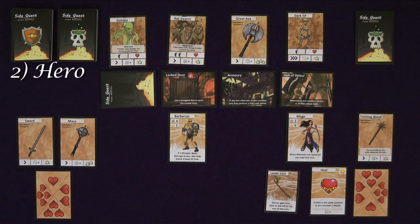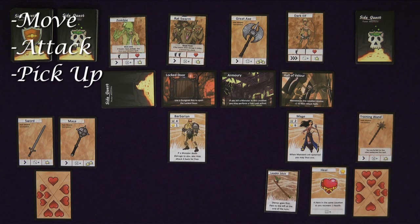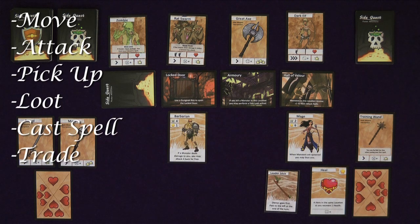The hero phase is next, and starting from the leader stick, each hero takes a turn to use three action points. These can be made up from six choices: Move, Attack, Pick Up, Loot, Cast Spell, and Trade. Each action uses up one of your action points, can be done in any order, and used multiple times a turn, with the exception of looting.